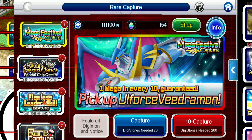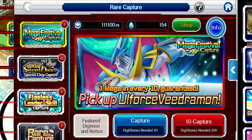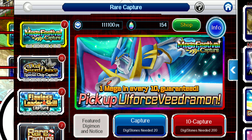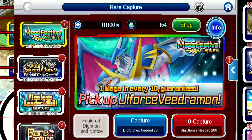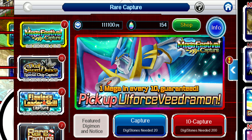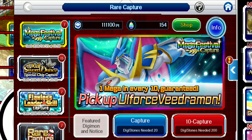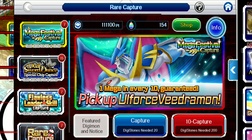U-Force Vegemon is a really great Digimon. It has the U-Force V attack, which hits all enemies — it's an AoE move that does moderate damage. It also has a 30% chance of lowering speed by 30%. Then his second attack does nature damage and deals massive damage to a single enemy, which is pretty cool.